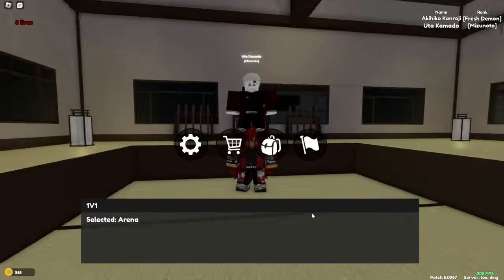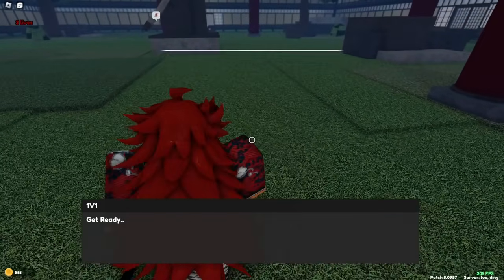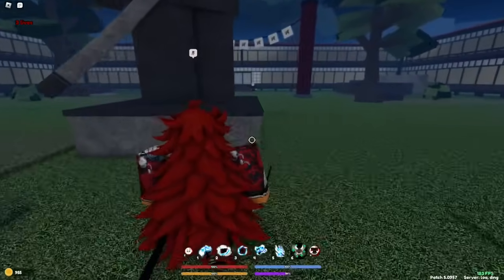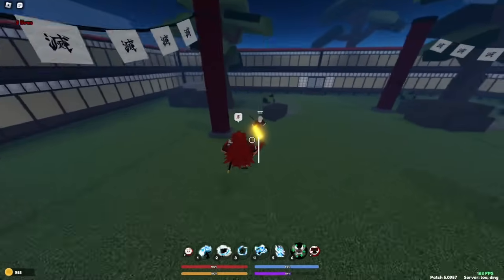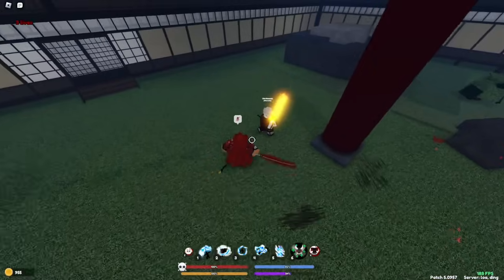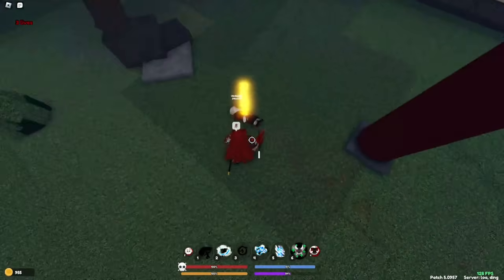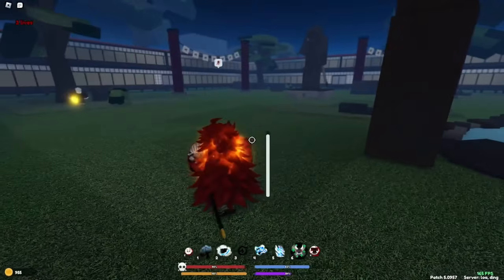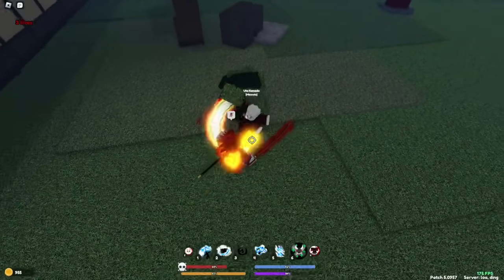We got a Kamado running up here — Uta Kamado. Put a Y at the beginning and we can get one of the most useless characters' names in all of JJK: Yuta Okkotsu, the fraud. Let's get a move on. I think that's a human there — why are you using Kamado human? Oh, he's a sunbreather too. We've gone through Kamroji moon, and I guess it's only natural — it's time for the Kamado sunbreating. Time for a one-shot combo.